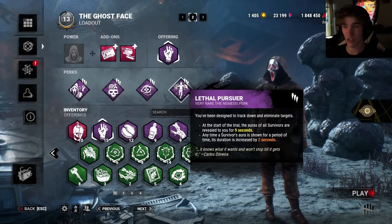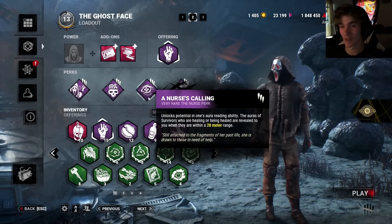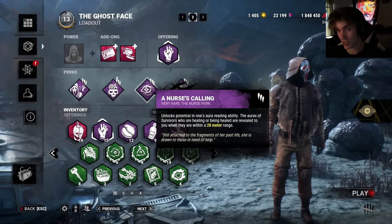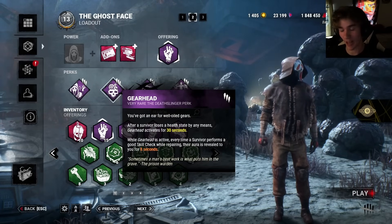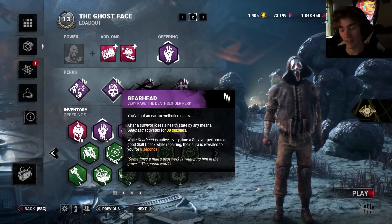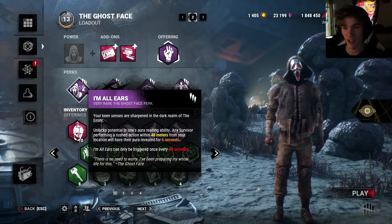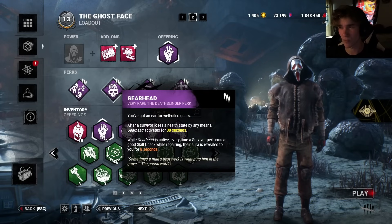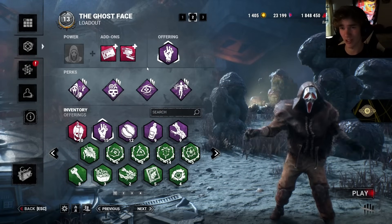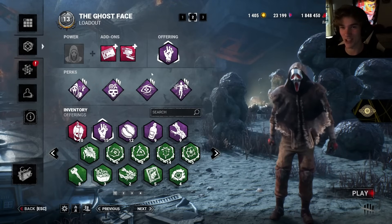So I see everyone's aura at the beginning of the match, and this buffs every other aura reading that I have by two seconds — this gets really crazy. Nurse's Calling lets us see people's auras when they're healing or being healed. We have Gearhead, so we see everyone's auras if they're repairing a generator and if they hit a skill check after I hit someone. And we have I'm All Ears — if someone vaults a window, we see their aura. I also used Floods of Rage, so every time a survivor gets unhooked I see every single person's aura for a long time because of this perk.